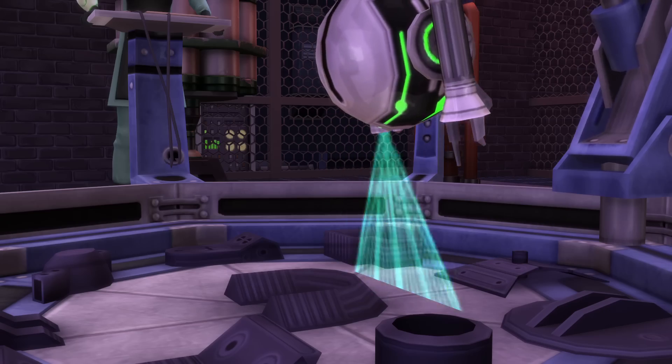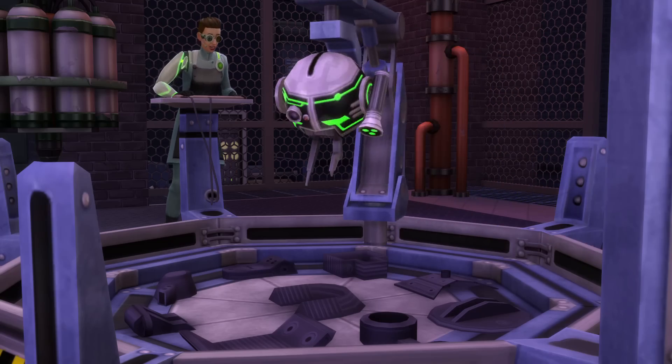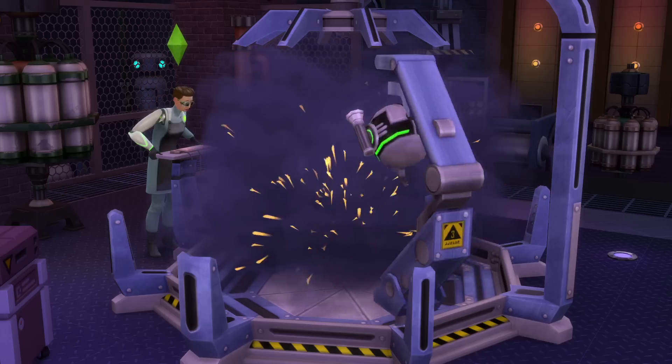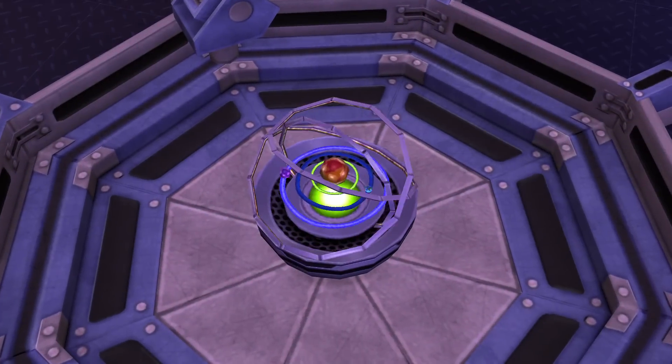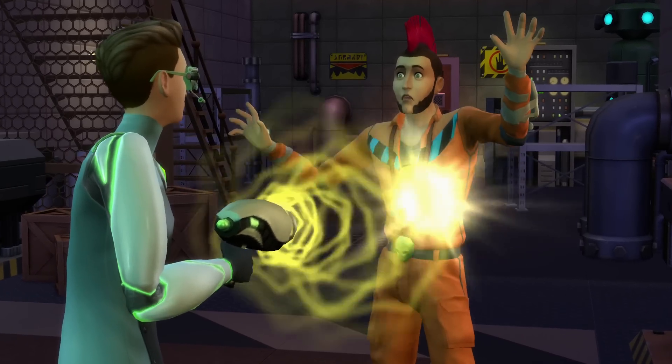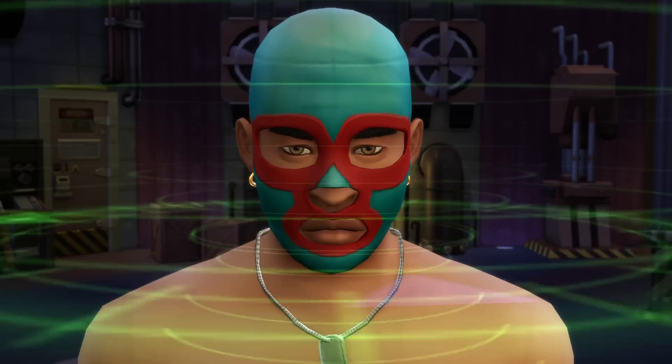Scientists can begin prototyping these new ideas at the invention constructor. And with the right materials, they can bring their imaginations to life — they can invent a sim ray or even a cloning machine.